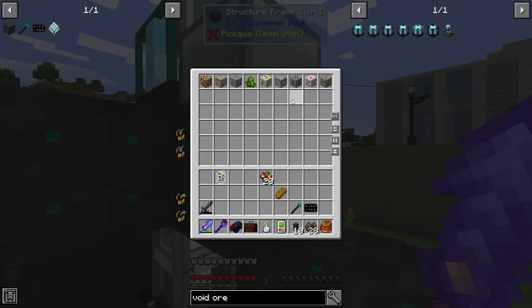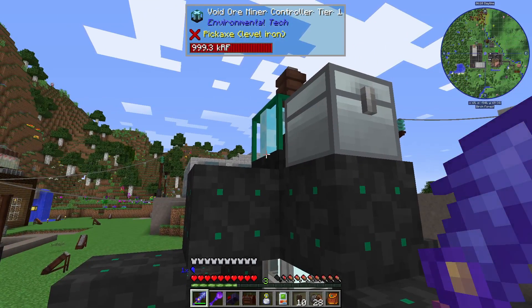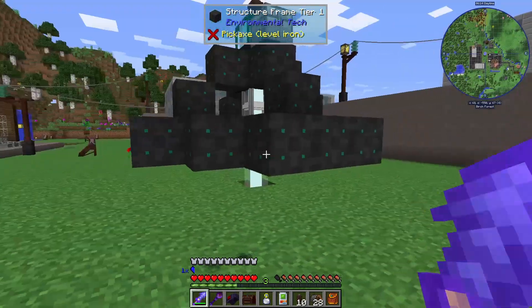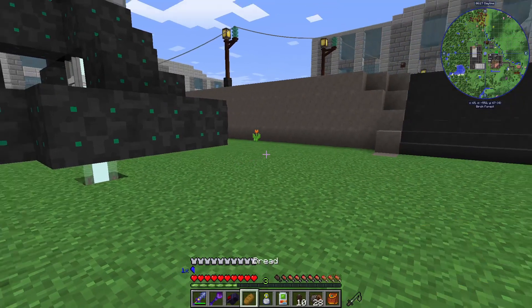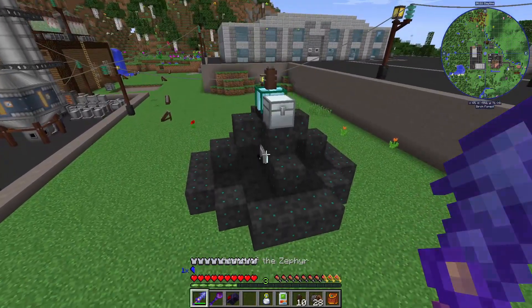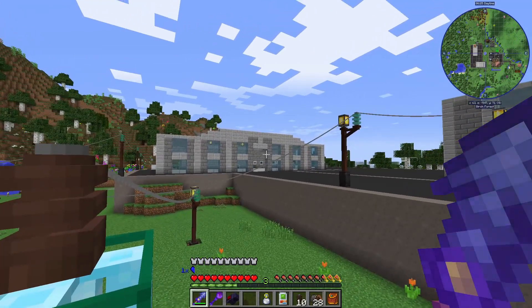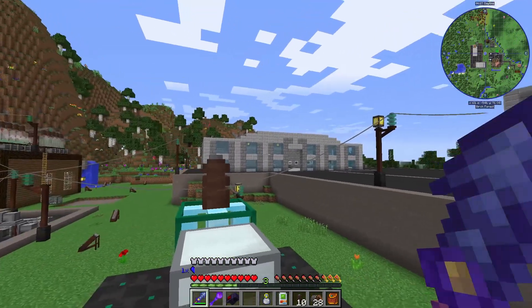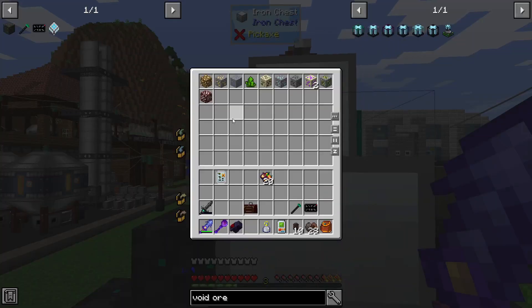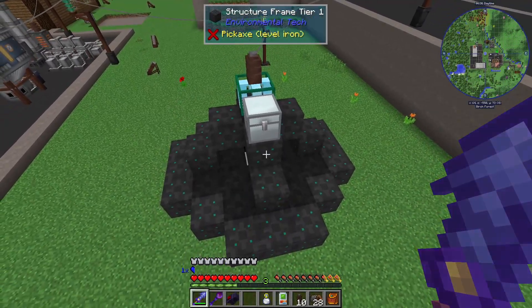We got some diamond ore. I wouldn't mind making another one just to speed up the process of getting these crystals — it'll be twice as fast, though it's still going to be a while before we get the crystals to upgrade. I want to work on ore processing with our IC2 stuff now that we've got good power. I'll give this area a bit of a tidy up, put down some asphalt, and then we'll see what we can do in the ore processing department.